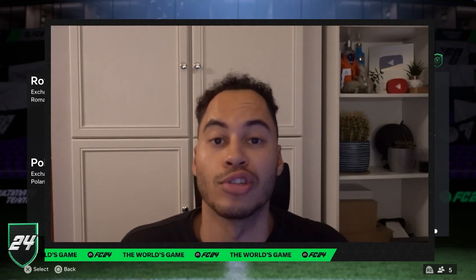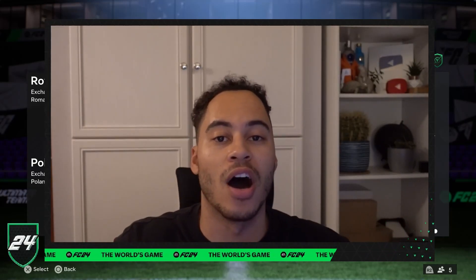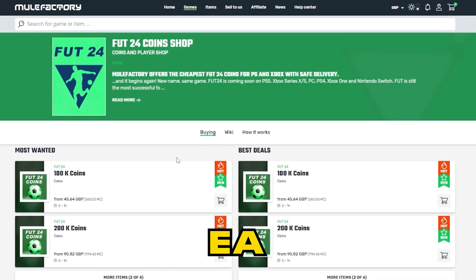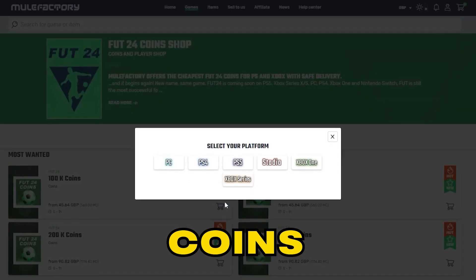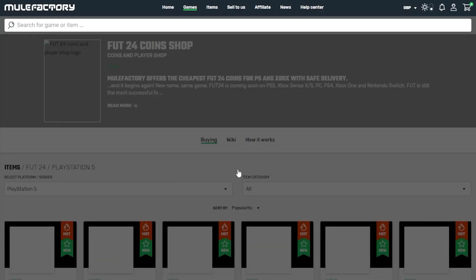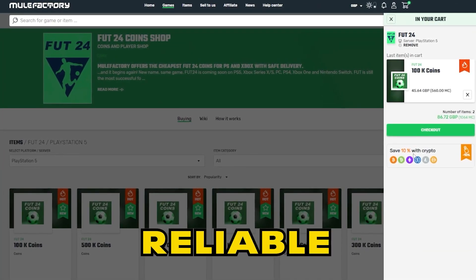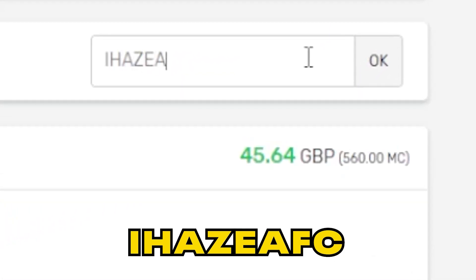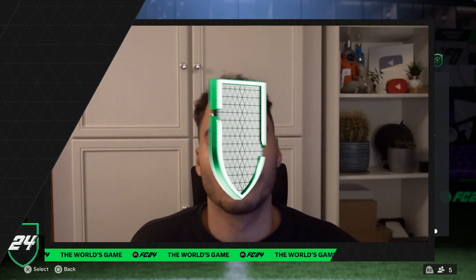Welcome back to the channel. Today we have the Brazil versus Argentina part of this week's marquee matchups. Quickly, guys, if you need any EAFC coins, make sure to check out mulefactory.com — they're linked in the description. They're cheap and reliable, and make sure to use my discount code 'ihasEAFC' at checkout for a discount.